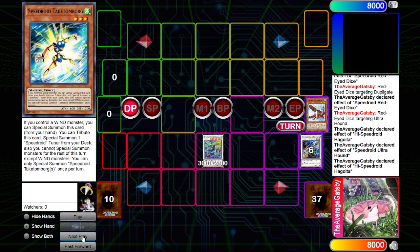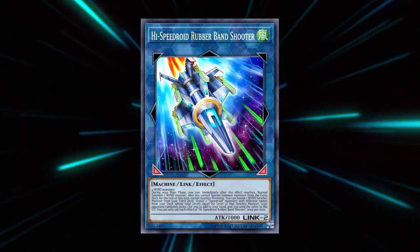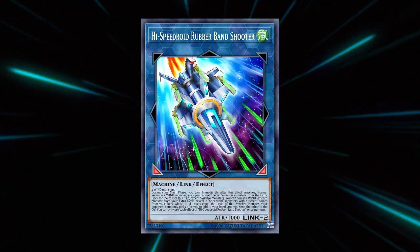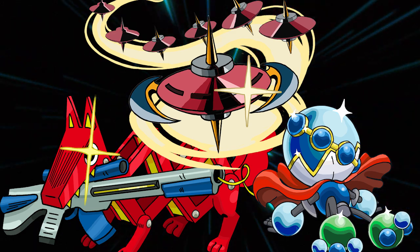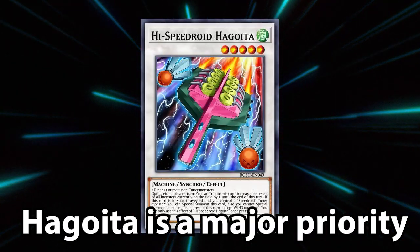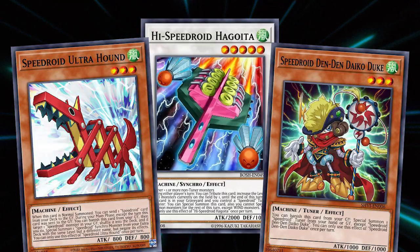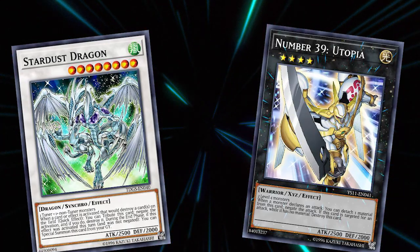Now that you've seen the basics, here are some key takeaways to consider when playing Speedroids. First: Rubber Band Shooter is always plan B. This card is a hand trap magnet and is a very huge choke point for the deck that most players will be looking for — consider using it as a recovery option to climb into one-card starters. Second: getting Hagoida into rotation is extremely important. Paired with cards like Ultra Hound and Dindendaiko Duke, having access to a free level five opens up a lot of strong follow-up, and in some matchups the ability to change the level of everything on the board can end a turn.